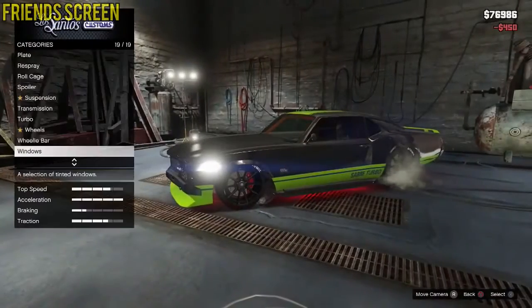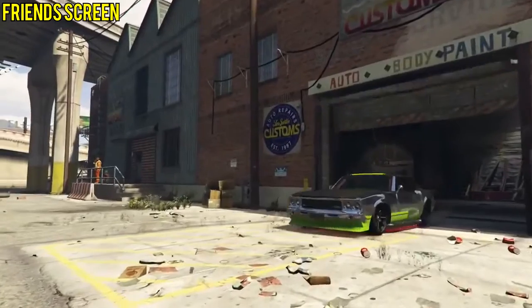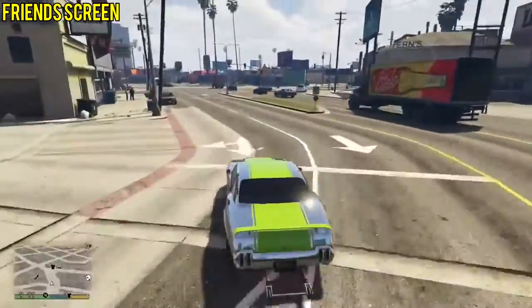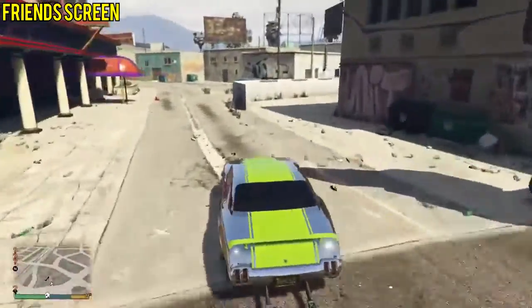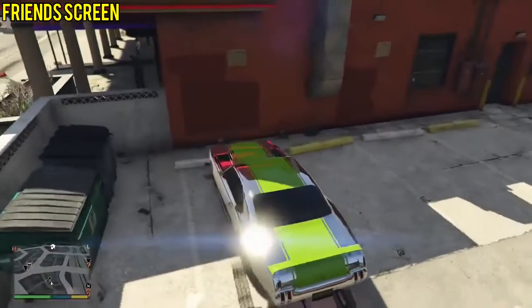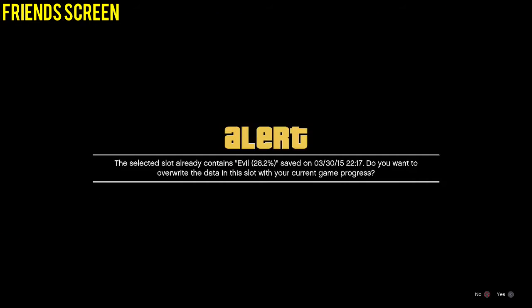Starting with your friend's perspective: your friend needs to go into a single player session as Trevor, get the vehicle you want to bring online, and park it over at the strip club. For this showcase we're using a fully upgraded Sabre Turbo, which will go into my garage as a free vehicle I can also sell. Have your friend park it in the exact parking space at the strip club, and while he's still sitting in the vehicle, have him make a quick save.